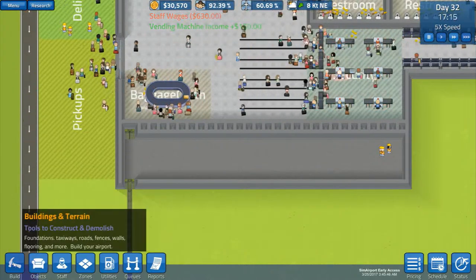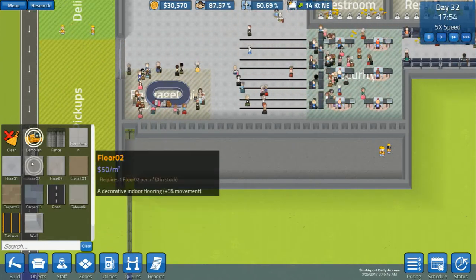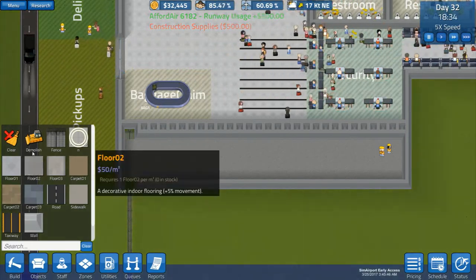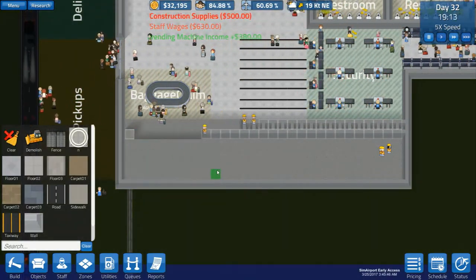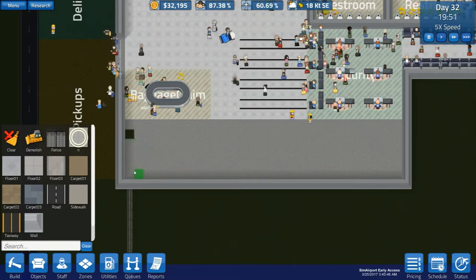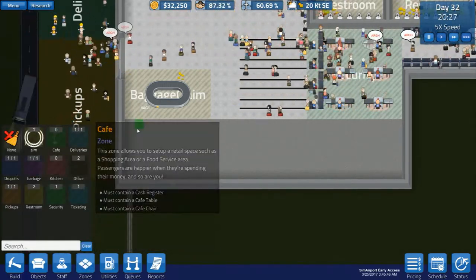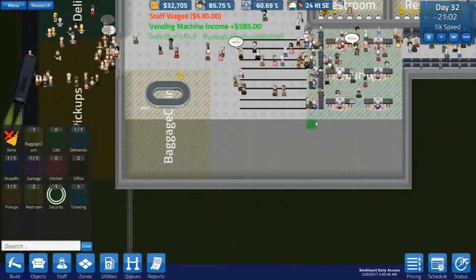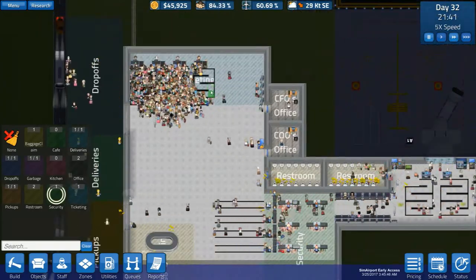We need to see what we're going to do. Can we demolish that and that? Okay, so we get some foundation here — looks a bit weird. Put the foundation there, and we'll clear that. So we can do baggage claim here and security here.